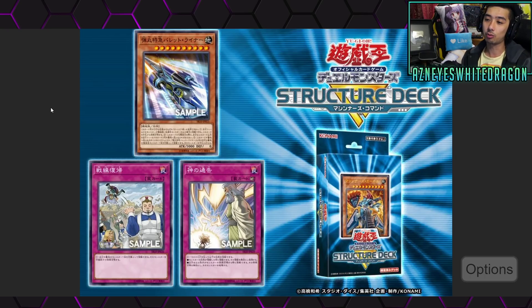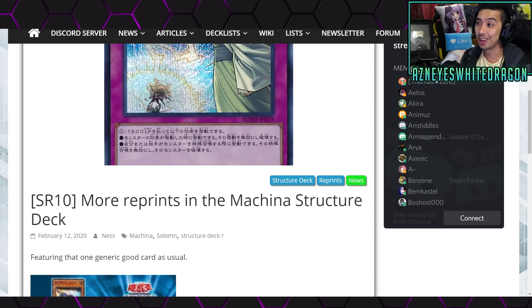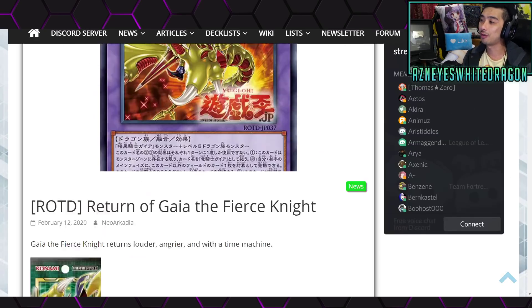But I just think that announcing these as a reprint — like, why? I don't really get it. Anyways, those reprints are the Super Express Bullet Train, Back to the Front, and Selma Strike, and these are now confirmed for the new Machina structure deck. Nonetheless, I'm more interested about the new cards, like most of you guys. So let's go ahead and start off from the top.